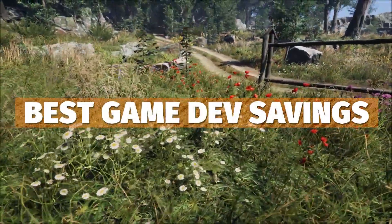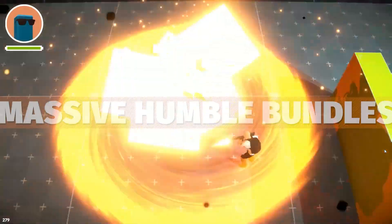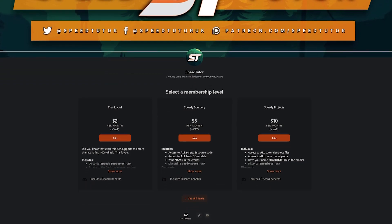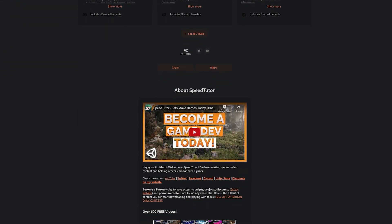Be sure to check out all the videos that I've made this week with all the links in the description for all the best Unity sales and savings that you can find across Humble Unity, with thousands and thousands of dollars of savings. And be sure to check out my Patreon to get access to over 160 different scripts, assets and projects.